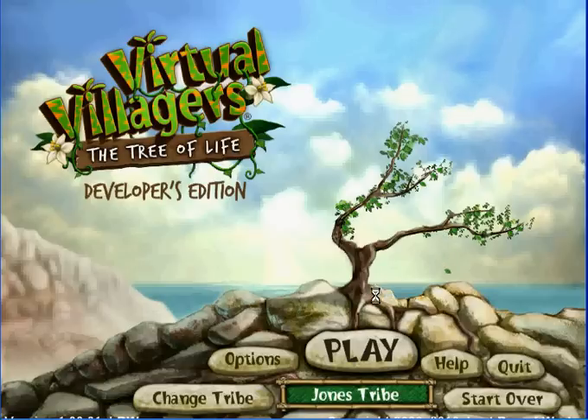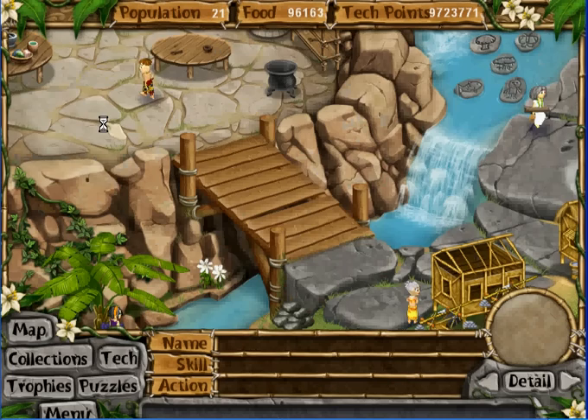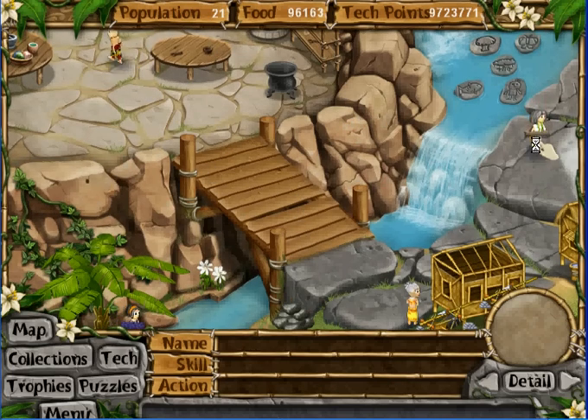This is Virtual Villagers 4 Puzzle 16, the last puzzle, and we're going to be decorating the tree of life. To start off you're going to have to have cloth and quite a few children.